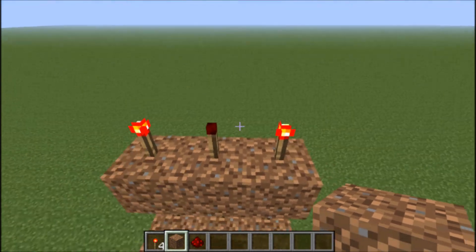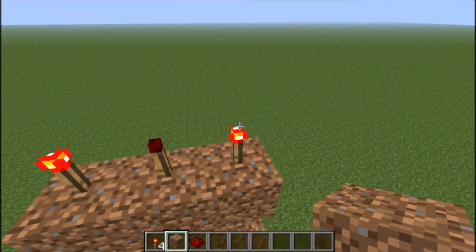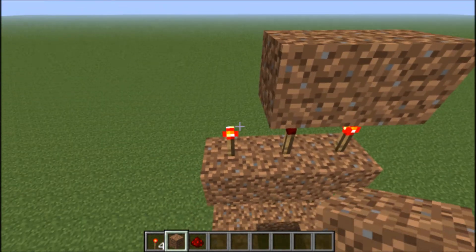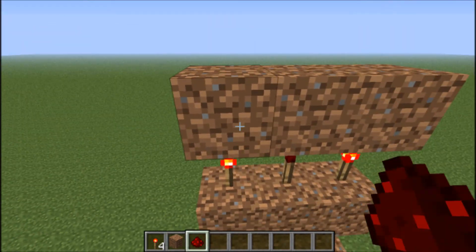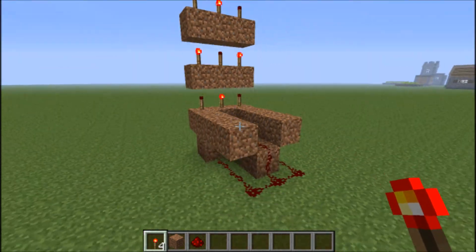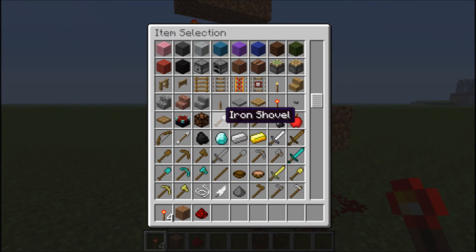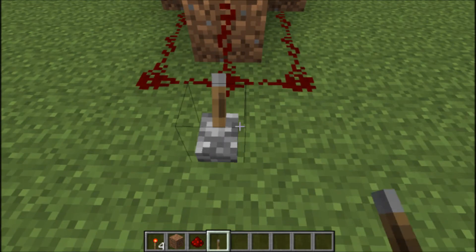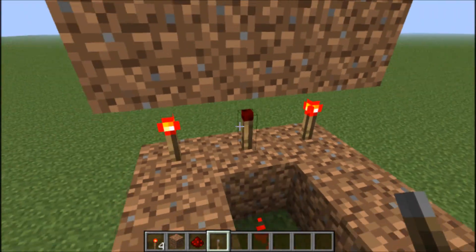So yeah, that's really all there is to it. You can build up and wider for more randomization, but that's all you actually need to do. And of course, if you want to turn off the randomization, just attach a lever that will power it all and it will stop randomizing.